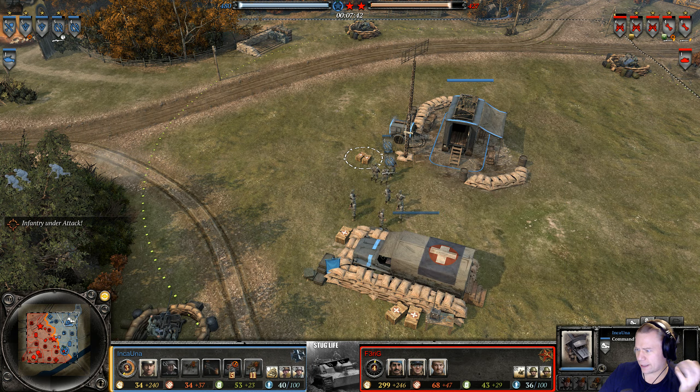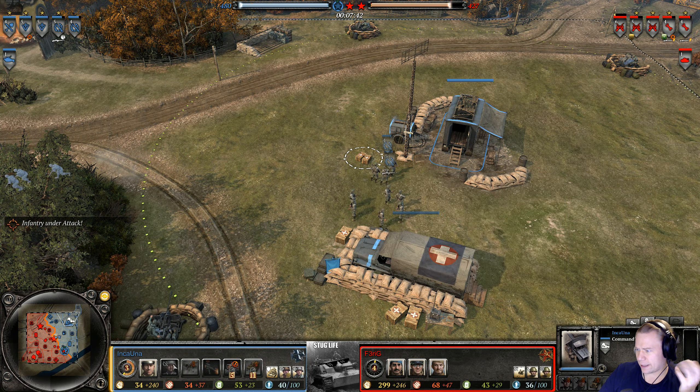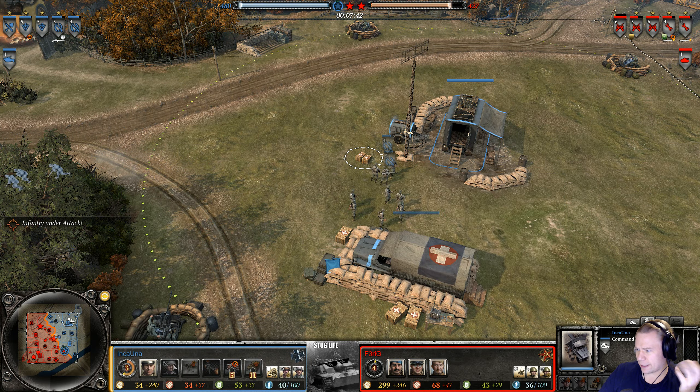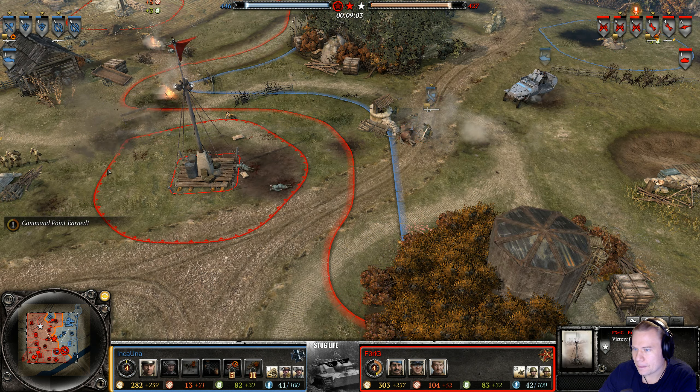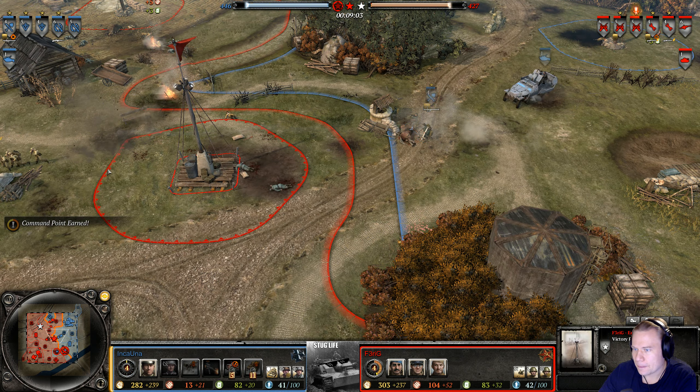Inkauna's troops aren't getting reinforced — he is saving up for Raketenwarfer, trying to defend his fuel and the cutoff point here. Ferrik wants to sacrifice some men just to get the decap, but no dice. The flag half-track and its suppression ability shouldn't be underestimated. Something is being built by the combat engineers — just mines. And there it is: the Panzerschreck. Almost enough manpower now to get the Raketenwarfer out.